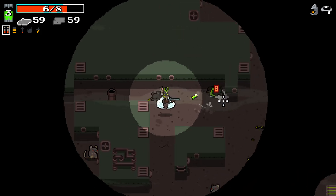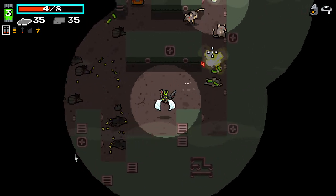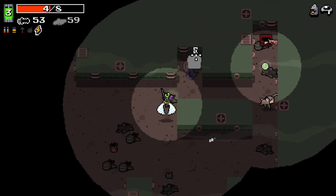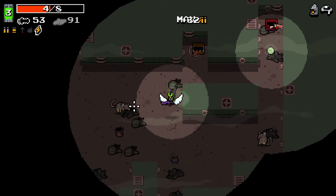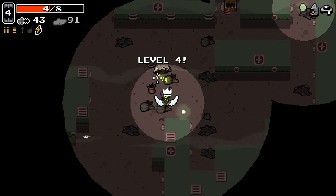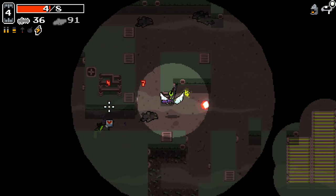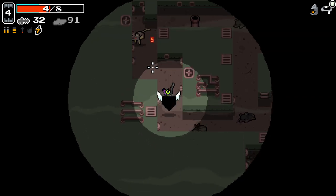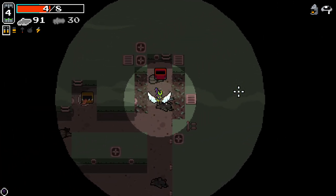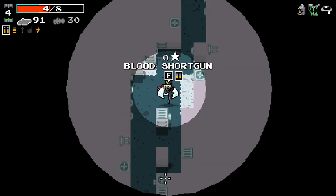We've taken some damage here — let's spend some ammo in order to heal up. That's really nice. Basically, it means that if we ever get into a really sticky situation where it very much looks like we're going to die, we're able to use a little bit of our ammo reserves to make it slightly more plausible that we survive. Got up to level 4 — that's nice. We'll go over to the inverted area here as well. Alkaline Saliva is always good for defense — we'll take that.